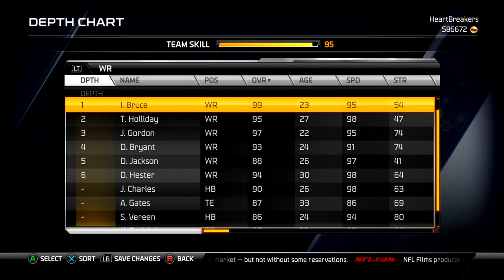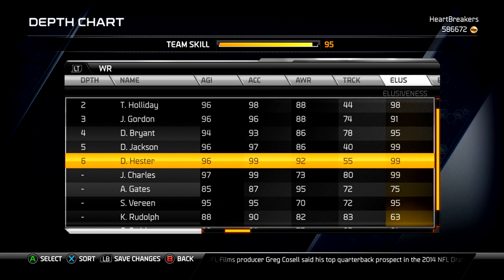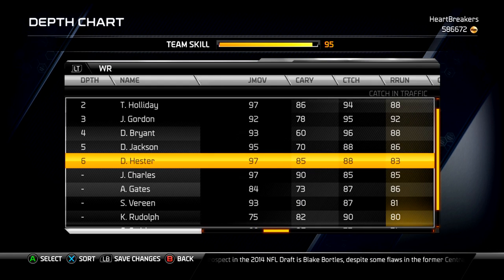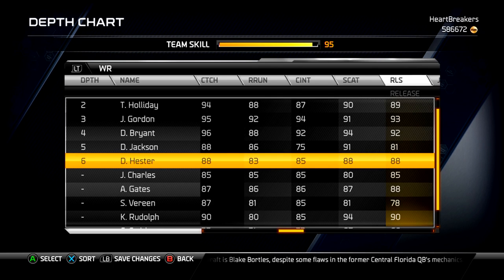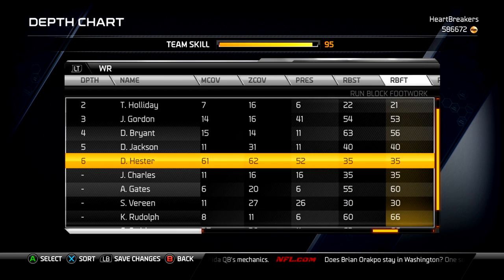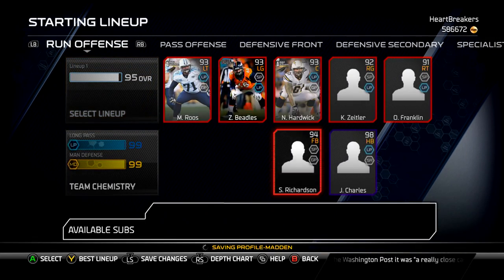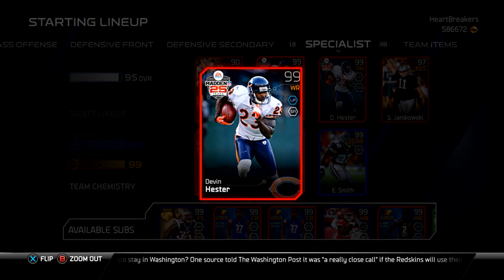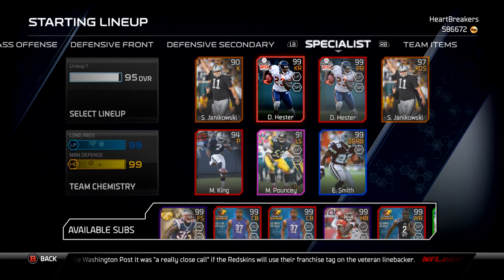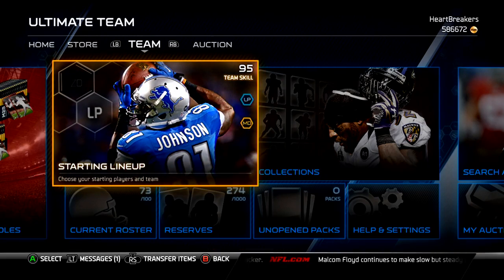So at wide receiver, I'll get rid of Shane Vereen and put in Devin Hester, and we'll go through these. So he's got 98 speed, 64 strength — not bad — 96 agility, 99 acceleration — that's what I'm talking about — 92 awareness, 99 elusiveness, 98 ball carrier vision, 96 spin, 97 juke, 85 carrying, 88 catching, 83 route running, 85 catching in traffic, 88 spectacular catch, 88 release, 94 jumping. I'm liking what I'm seeing here.